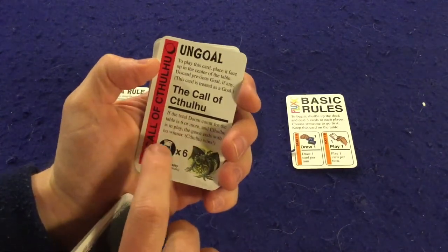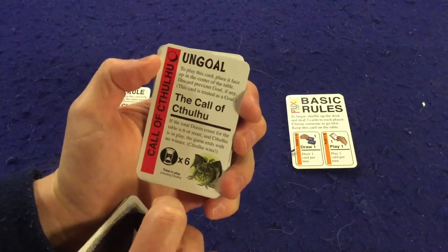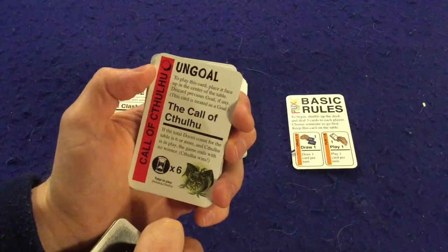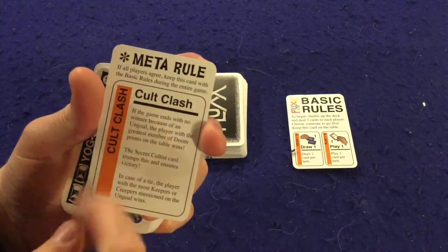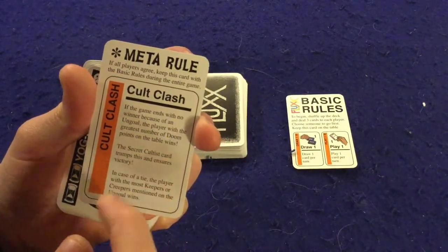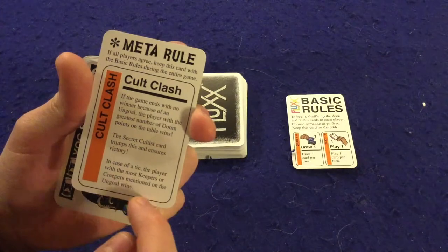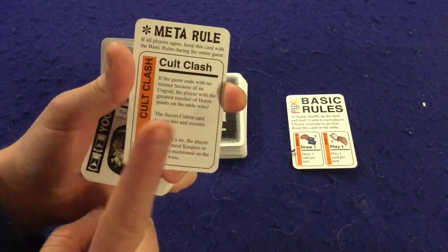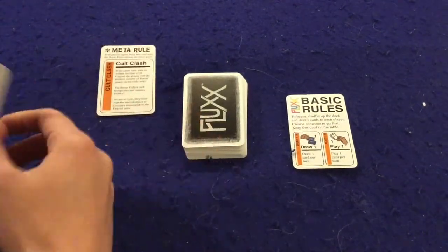We talked about goal cards — the pink ones which make you win the game. However, if someone is ever able to accomplish an un-goal card, then no one will win the game, unless you're playing with the meta rule. For instance, the Call of Cthulhu: you play this card, place it face up at the center of the table. If the total doom count for the table is six or more and Cthulhu is in play, the game ends with no winner — Cthulhu wins. With the meta rule in effect, the player with the greatest number of doom points wins instead. The secret cultist card trumps this and ensures victory; in case of a tie, the player with the most keepers or creepers mentioned on the un-goal wins. I really do like the meta rule and pretty much always play with it, but mileage may vary.